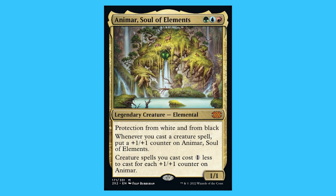And it is a 6-hit. Anima, Soul of Elements. For a green, blue, and a red you get a legendary creature Elemental that is a mythic. It has protection from white and black. Whenever you cast a creature spell, put a 1/1 counter on Anima, Soul of Elements. Creature spells you cast cost one less for each 1/1 counter on Anima. And Anima is a 1/1.